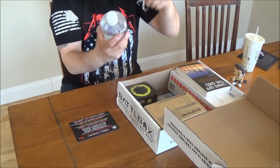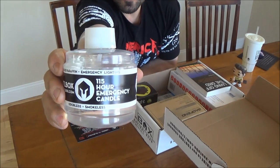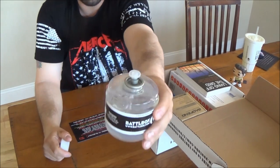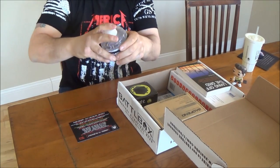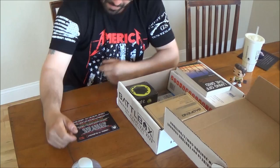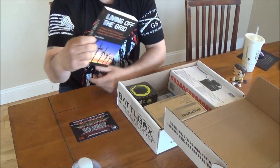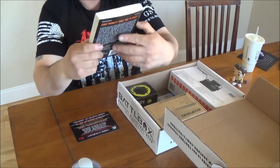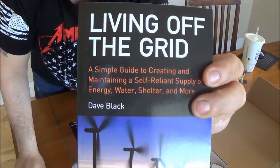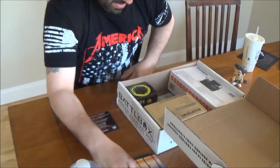Next is a 15-hour emergency candle. You take that off, you got your wick on there and you have 15 hours of light. Next you have the Living Off The Grid Book — it's a guide for creating energy, food, shelter, water, and stuff like that.